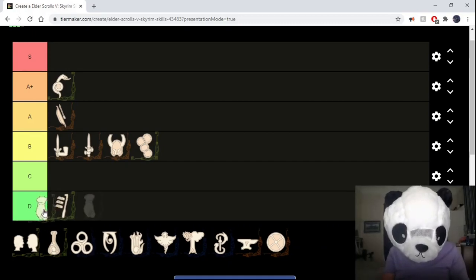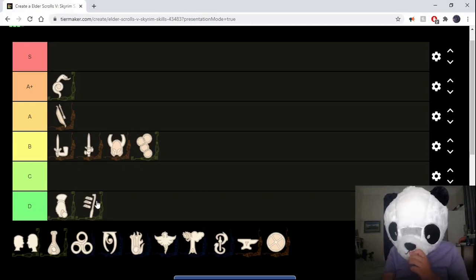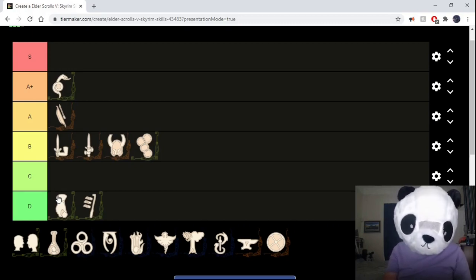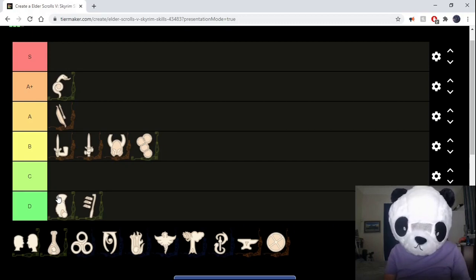I'm going to put pickpocketing in D, but I think it's quite a lot better than lockpicking. Pickpocketing in general can be quite nice — you can pick up a bunch of extra gold, get stolen items to sell through the Thieves Guild for quite a lot, and you can quite commonly find enchanted rings to disenchant for some interesting enchants. Early game it's an option to get some nice enchants for your everyday gear, since you won't find many rings until mid-game.